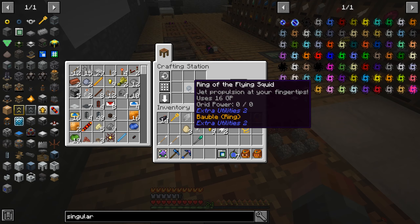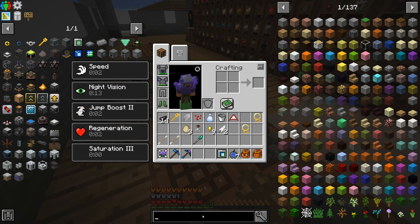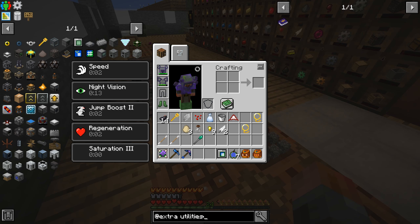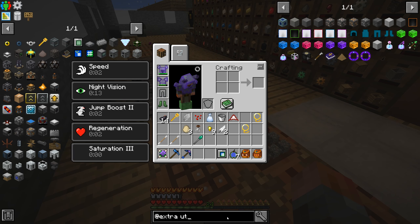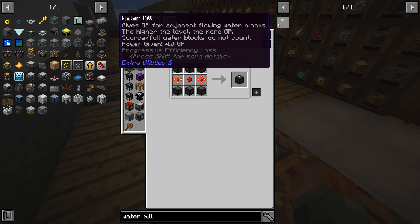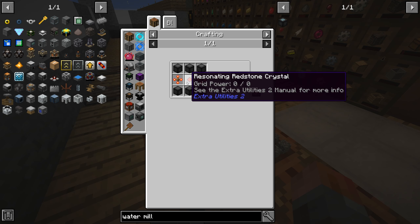We need to get the flying squid ring off the ground — no pun intended — so that we can actually use it, and that means we need to get some GP going. GP is the extra utilities power system. There are a few different options; one of the easiest ones tends to be water mills, if we can make water mills. Water mills just need flowing water blocks for that.